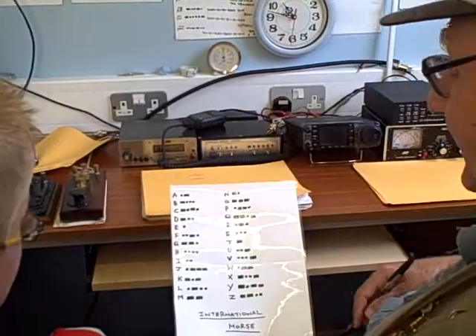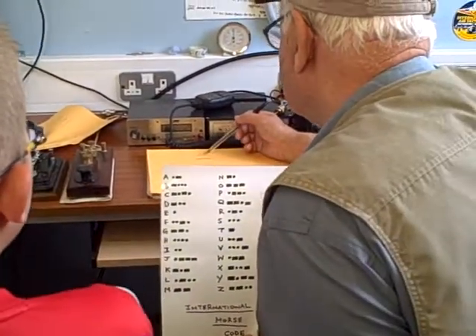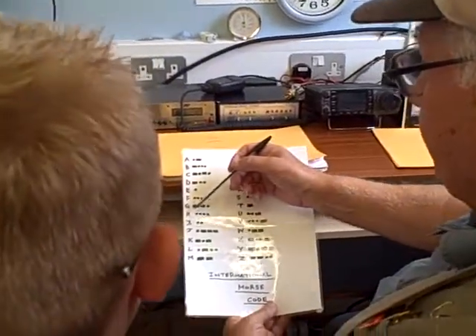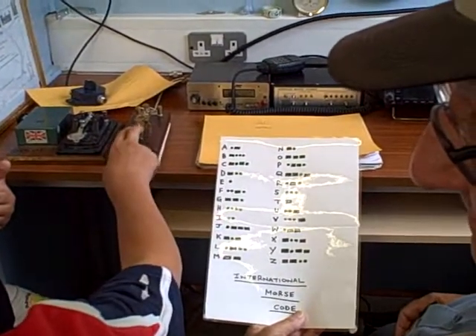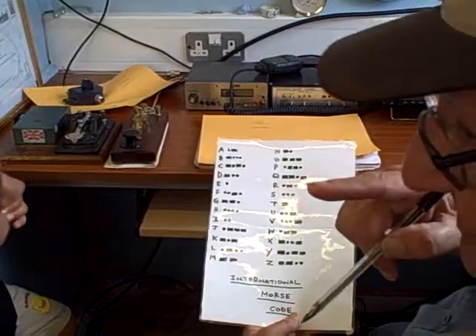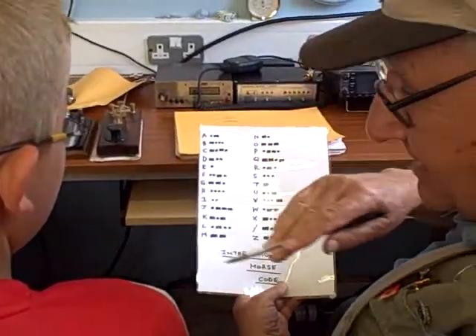Now, this is a tricky one — the H. What does that look like? S, F, H, H, H. No, it's H. H. What's that one? Four dots. Good. You're getting those dots just right. You're not putting the dash in the middle of them.